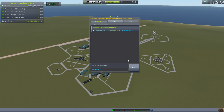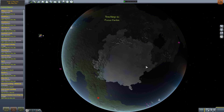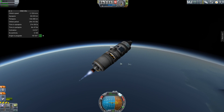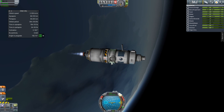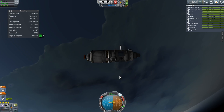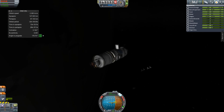We got about nine grand back for the stage, which makes this mission cost 31 grand instead of 40 grand — a really good saving. The station dropped back into the atmosphere a bit, so I burned prograde and radially to get out of the atmosphere and stay in orbit. My periapsis is now 257 km and I'm going upward again — everything's fine.